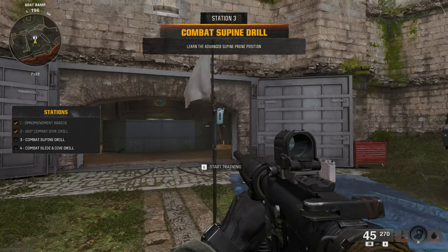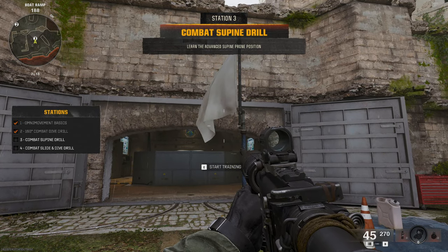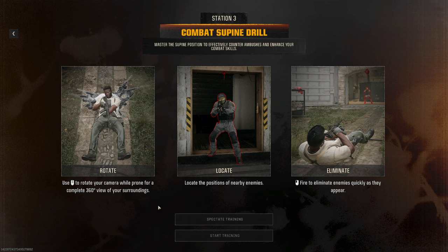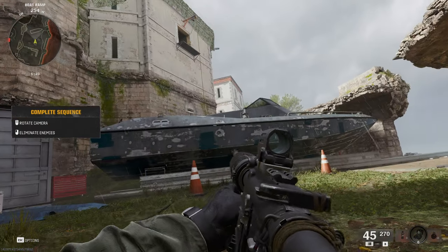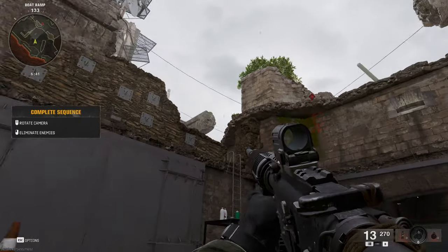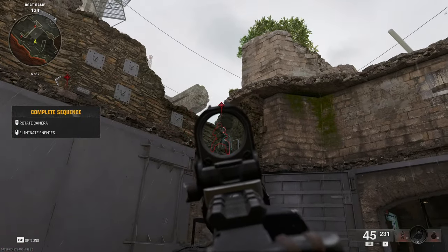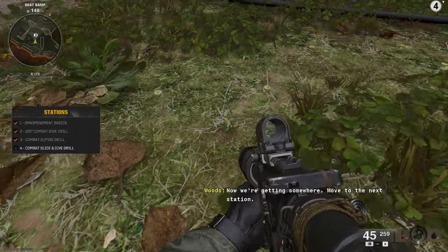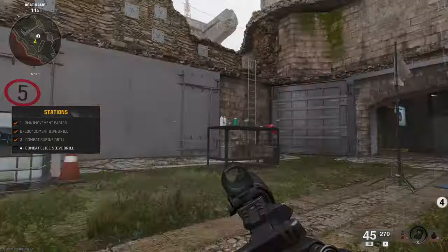There's Woods of course. Next is the combat supine drill — learn the advanced supine, prone position. You can go prone in any direction now, which is really cool. That's another new thing in this game. You can go a full 360 degrees prone in every direction. Some enemies roll up on us — let's get them. There's one up here, another one — let me reload. Nice, I think we got them.